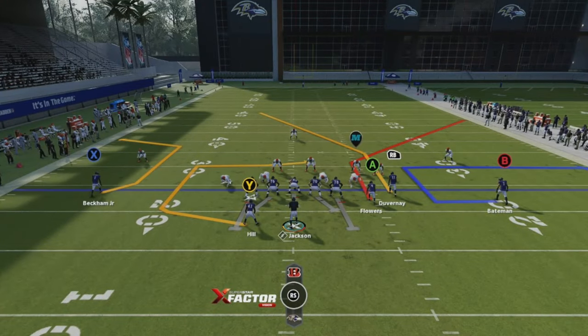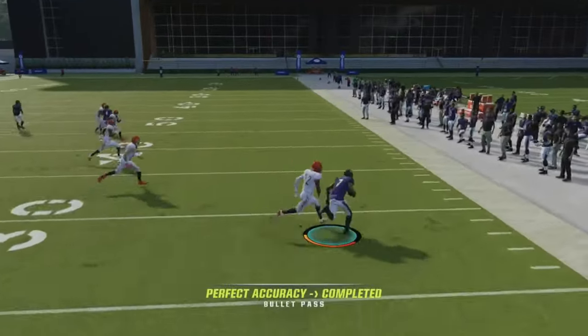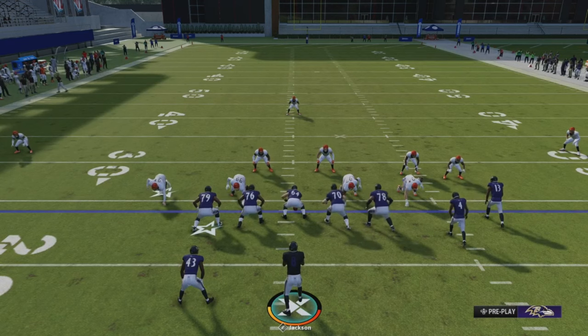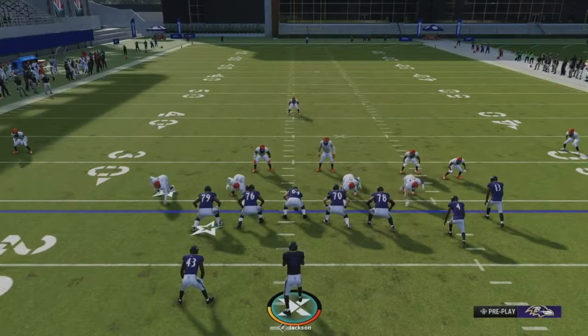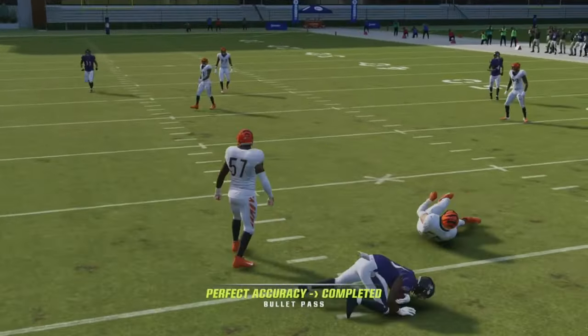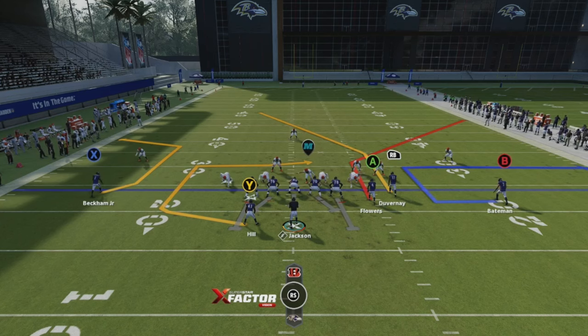This corner route is going to break and create space. If it's Cover 1 you can get a one-play touchdown. If they send a zero blitz you can get a one-play touchdown. They have a chance of stopping you if they run Cover 2 Man because they have a safety going that way. You can also hit the post route if you have a mismatch there. The motion wide receiver on that little out route against man coverage can easily beat man coverage for a nice five to ten yard gain.